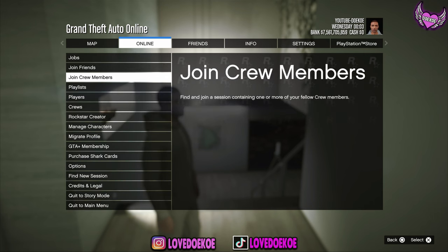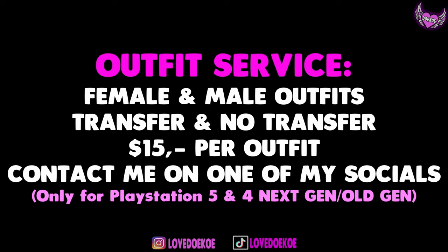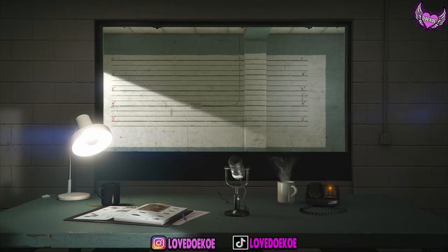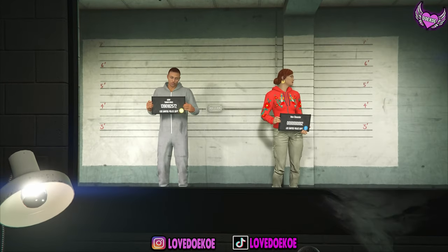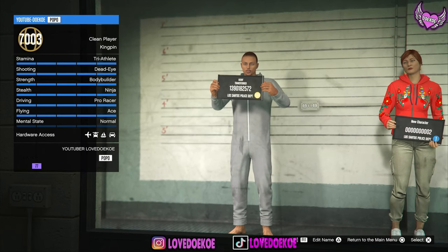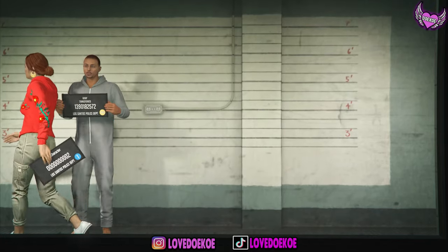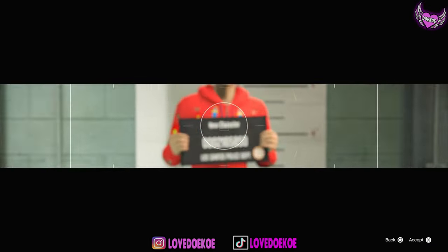Now open up your pause menu and make your way over to manage characters. For this glitch it's very important to have your male in slot number 1 because otherwise the glitch is not gonna work. You can now start creating a second character, but if you already had a female in it, you can just choose that female. If it asks you for this alert, just accept it — the only thing you gotta do is just save and continue.